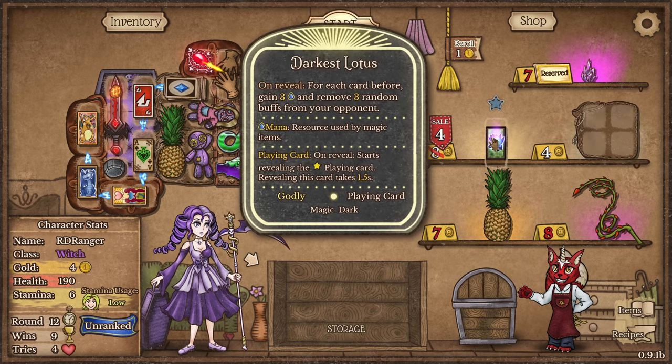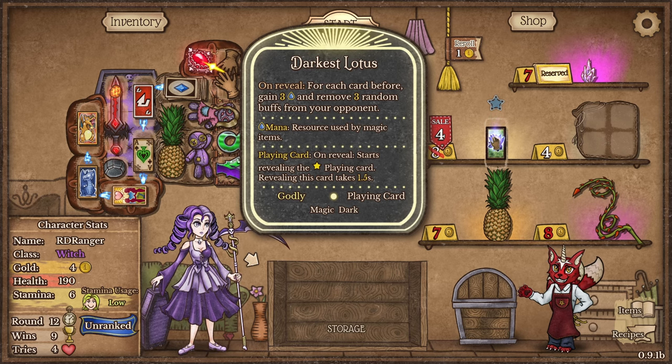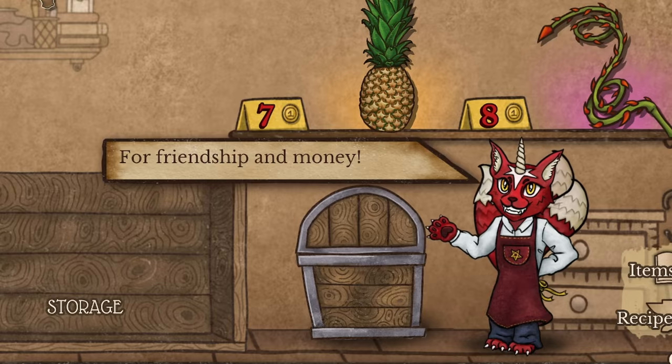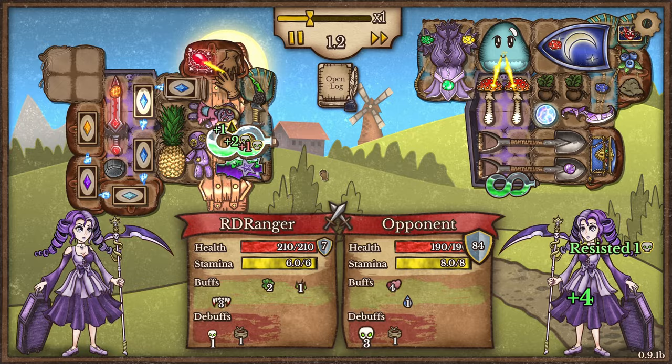The Darkest Lotus — it gives three mana? You're kidding! Oh my god, that's awesome! I love this game now. I wasn't sure about it, but I love it. For friendship and money — I agree, I think. Please flip the cards.